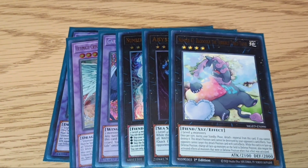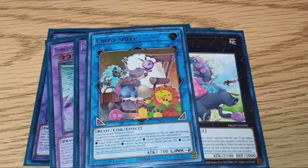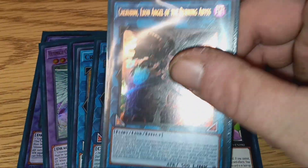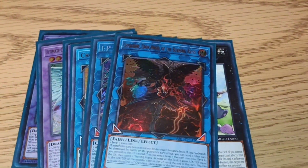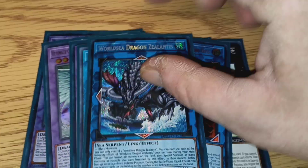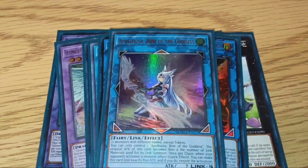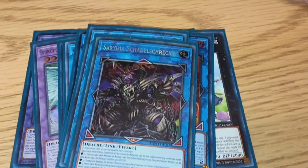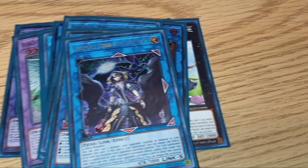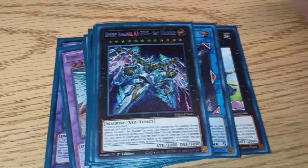For Link Monsters we're going to play one copy of Cross Sheep, one copy of I.P. Masquerena, one copy of Cherubini, one copy of World Chalice Dragon Zelanit, one copy of Apollosa, one Saryuja, one Underworld Goddess, and finally one Zeus to wrap it all out — Zeus was underneath the other cards. But that's it, that's the deck.